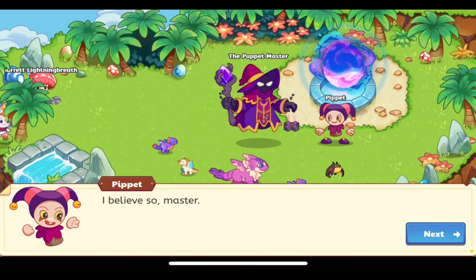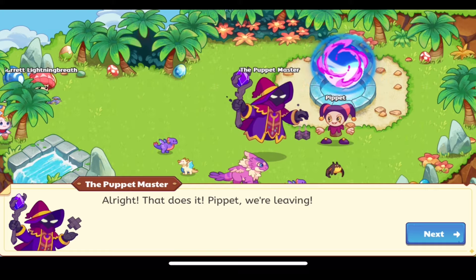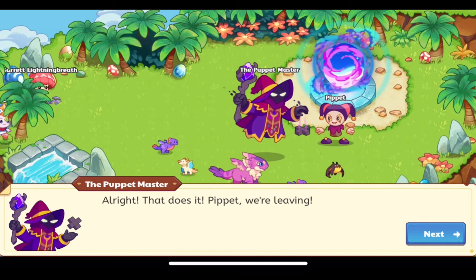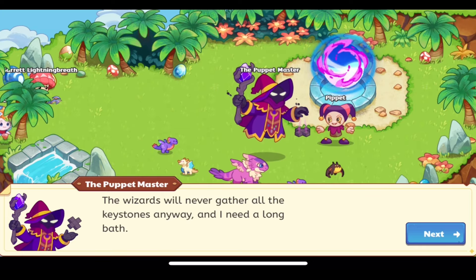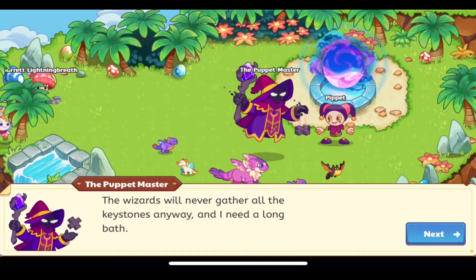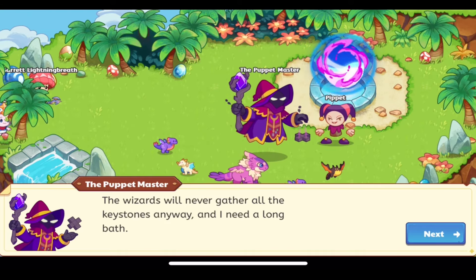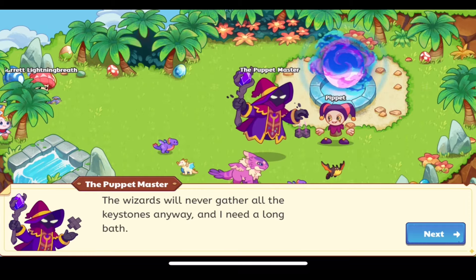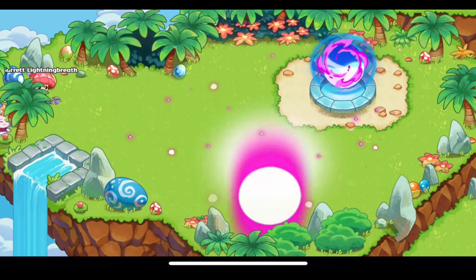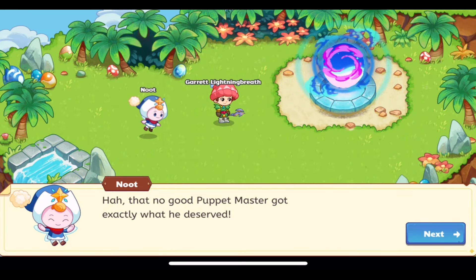The puppet master says: 'That does it, Pipit - we're leaving. The wizards will never gather all the keystones anyway, and I need a long bath.' So he's dismissing us, saying we plan to collect the keystones. The puppet master got exactly what he deserved - he sure did.